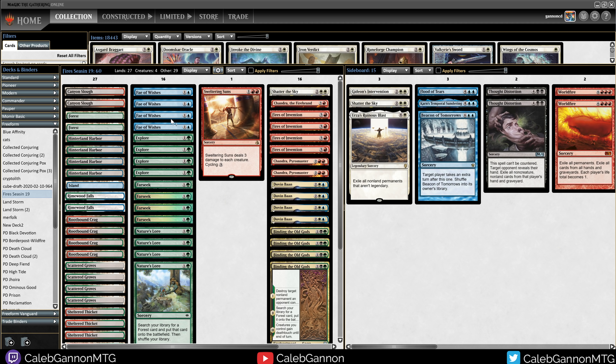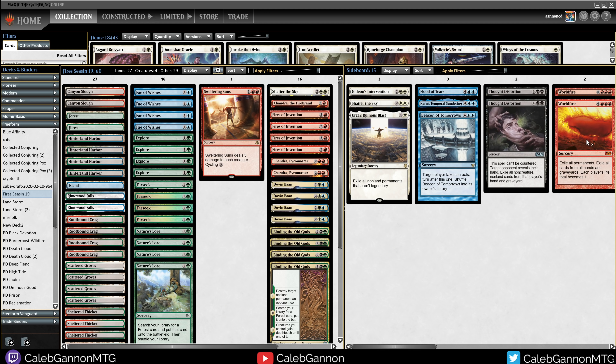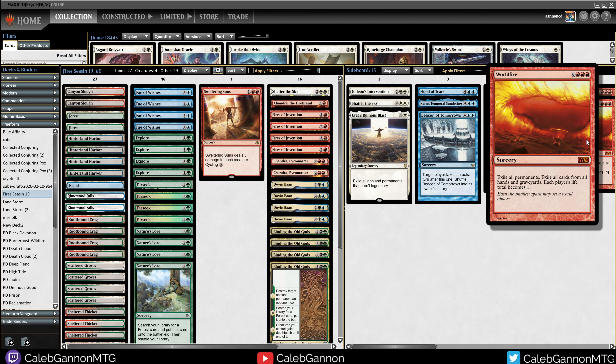You float 2 mana because you cast Worldfire without spending mana on it. Now Fires of Invention is gone. You have 2 mana, nothing in hand, but Fae of Wishes is in exile. You spend 2 mana, cast a 1/4. Worldfire puts their life total down to 1, and then you just attack them with Fae of Wishes when they have nothing in play. It's so awesome and seems broken, so I'm very excited to try it out.